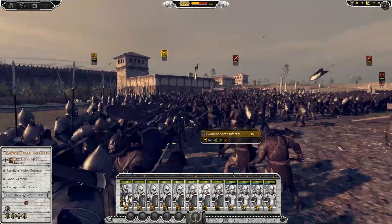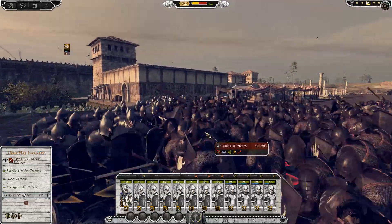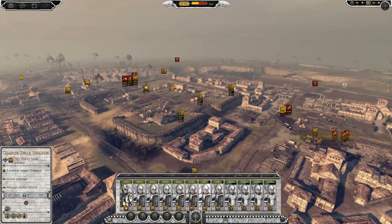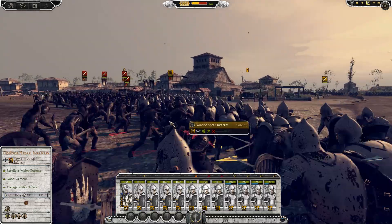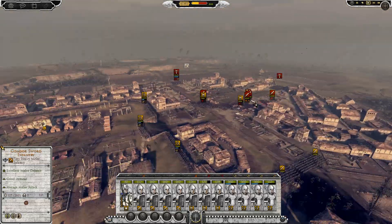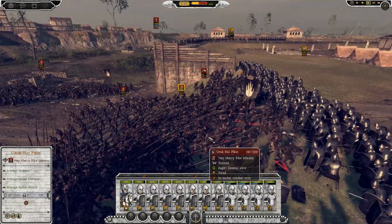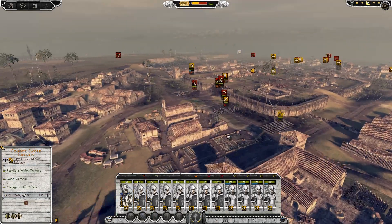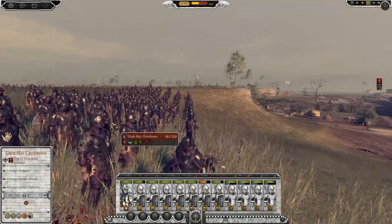They're now fighting my spearmen - look at that, absolutely beautiful. Total War Attila was a beautiful graphical game and now with the Lord of the Rings units it looks even better. Oh man, he lost his head! The spear infantry is doing really really great against a lot of enemy units there. Hopefully we can hold them - we've only lost six units so far. But they managed to get their pikes out, and we're fighting berserkers as well.